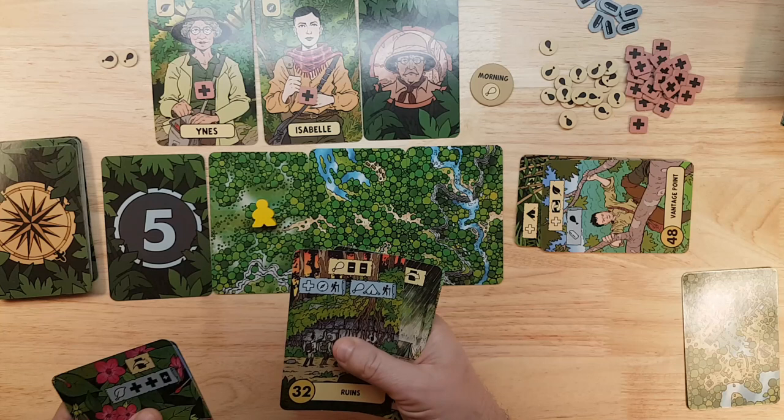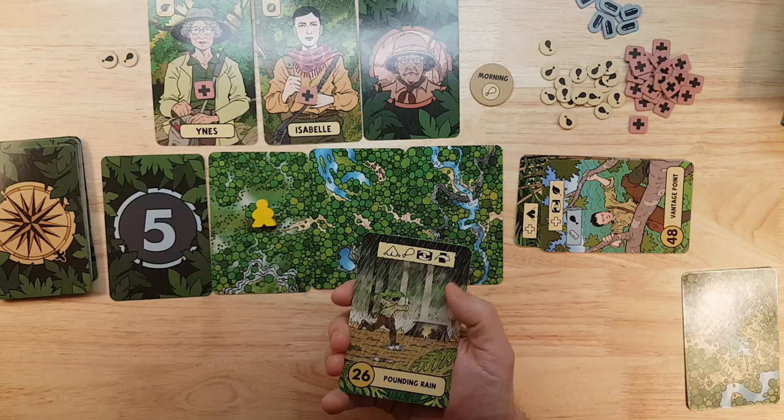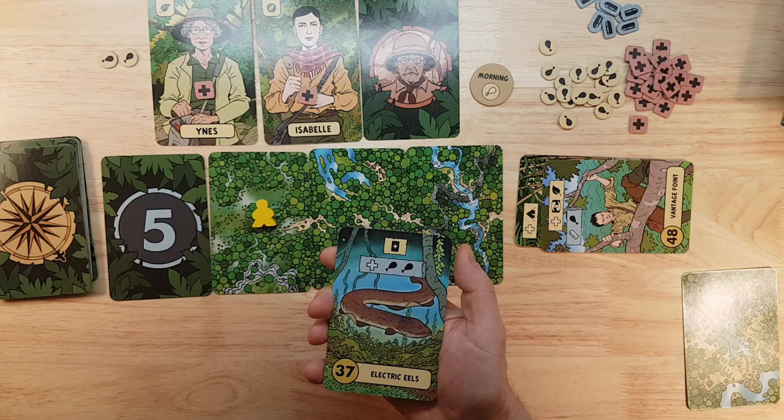Pounding Rain: lose a camping expertise, lose a food, swap two cards that come after this, and then skip the next card. This one has possible uses. And Electric Eels: add a card blind to the end of the list, and then optionally lose a health and gain two food. Okay.